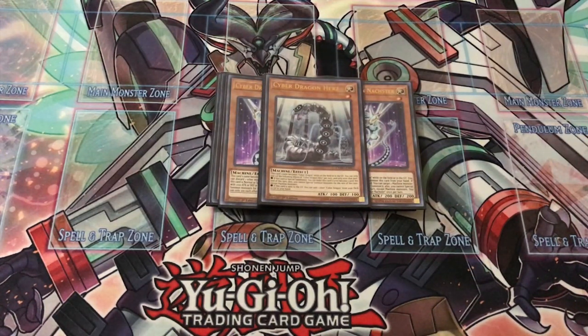Most of the time you're going to use Herz's effect to get a Cyber Dragon from your graveyard or deck. You want to dump him 90% of the time off of your Chimeratech Rampage Dragon's effect — that fusion I'll show in the extra deck — so you can get Core back from the grave to set up for your next turn. The majority of the time your opponent's not even going to have a next turn anyway.